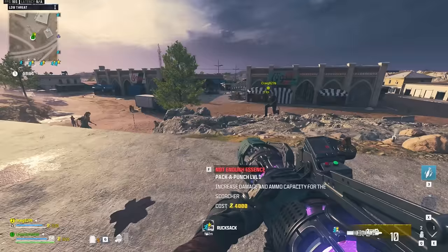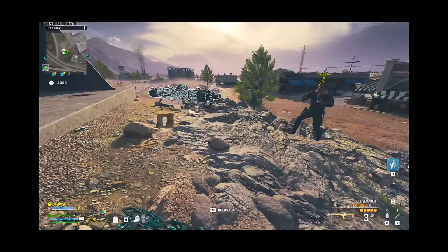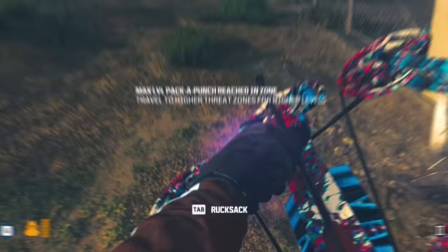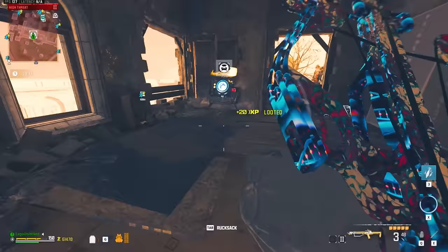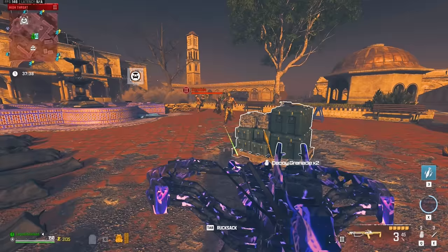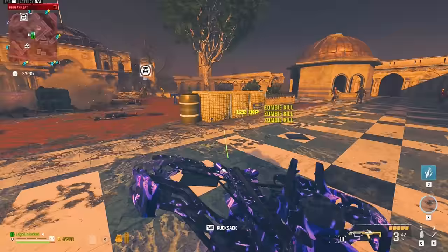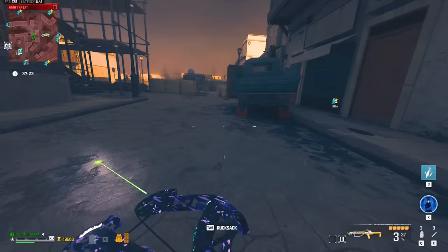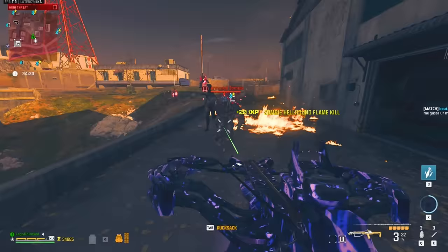Tier 2 pack-a-punch is now only 8,000, and tier 3 pack-a-punch is only 12,000. So with the 20% discount, you can fully upgrade a weapon for 24,000 points total.